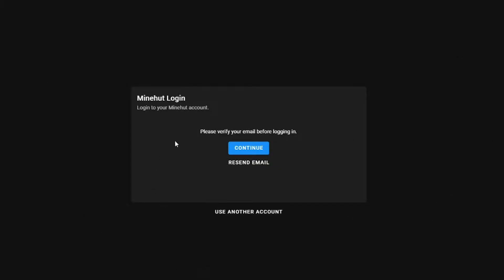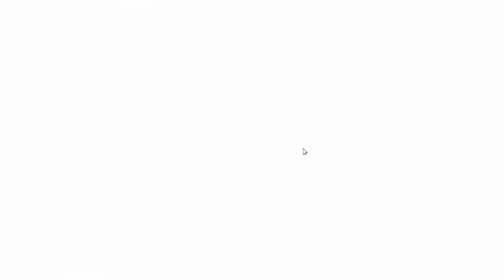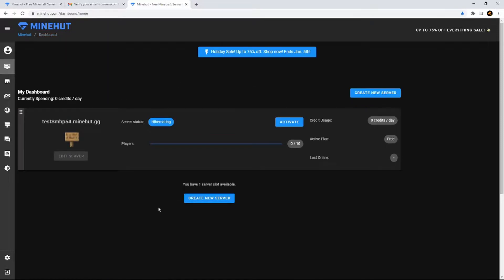So after creating your account, it's going to ask you to verify your email before logging in. You can just head over to your Gmail and you should have a verify your email right there. Just hit confirm your email and it'll begin to log you in. Once you verify your account, it's going to ask you to create a server. You can go in here and type whatever you want — just something random that hopefully no one else has used before. But whatever you put in here will be your server IP, so you're going to want to consider that.